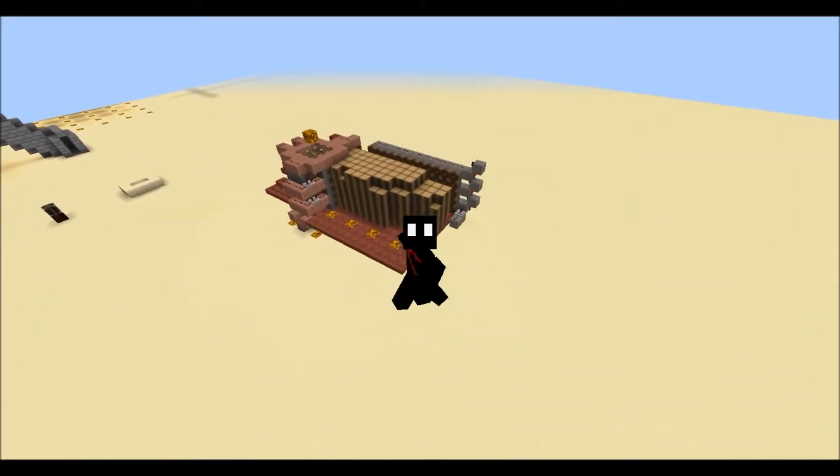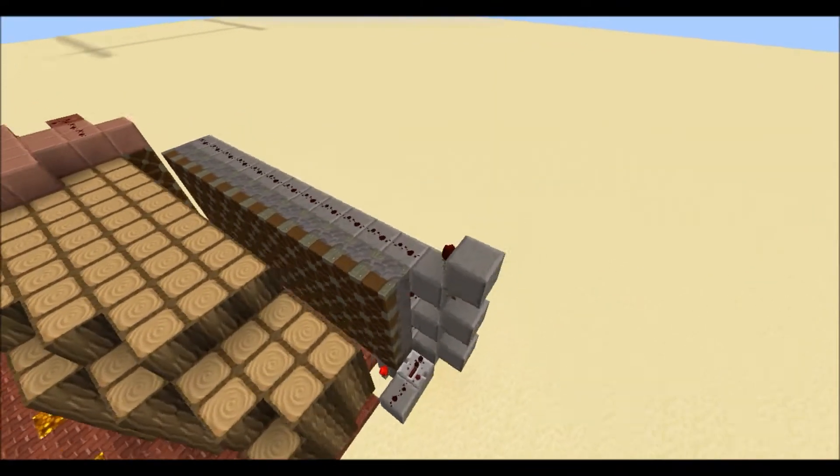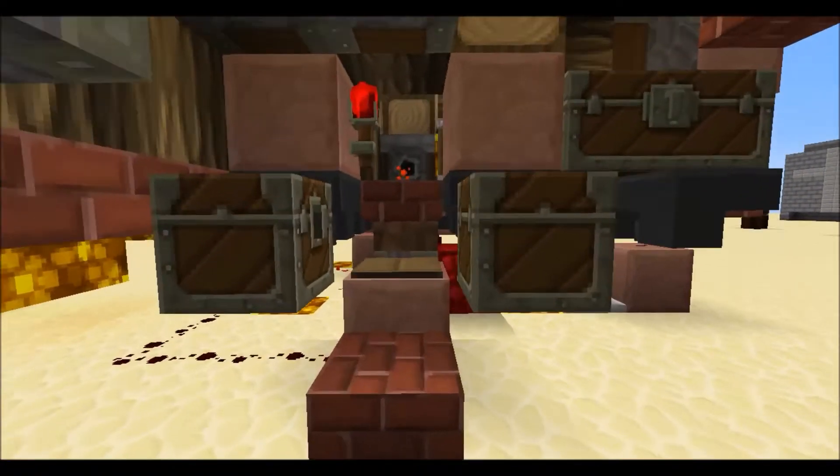Let's get on first with how you're going to use it. First, you're going to have to come around to this side, down the bottom here, where we have got the tree growing chamber.